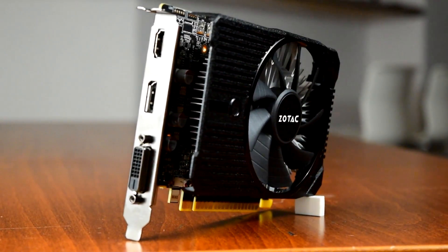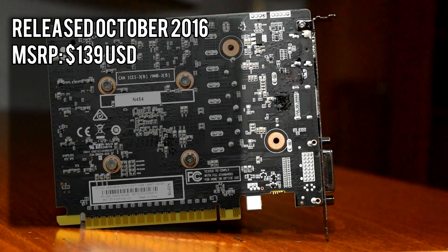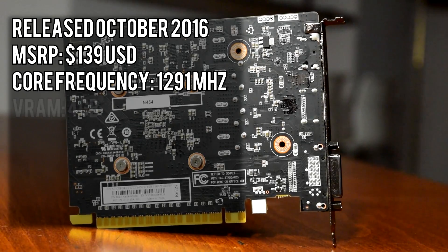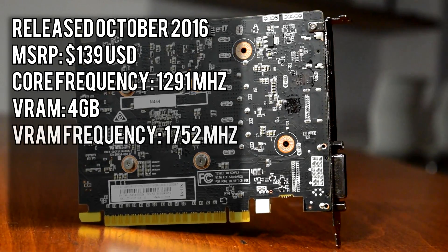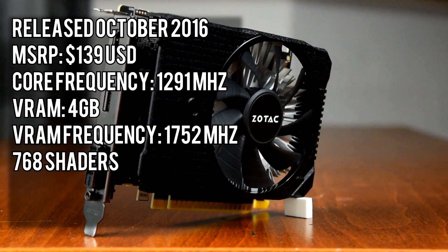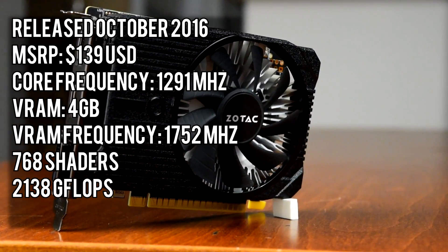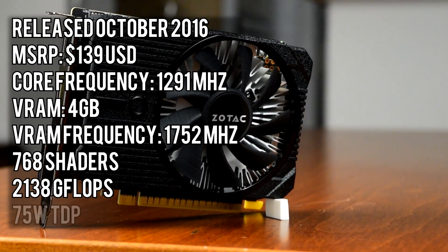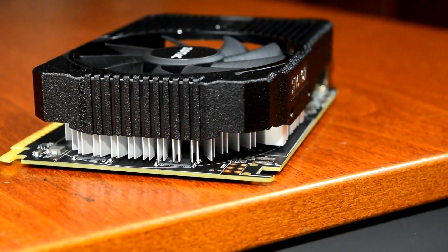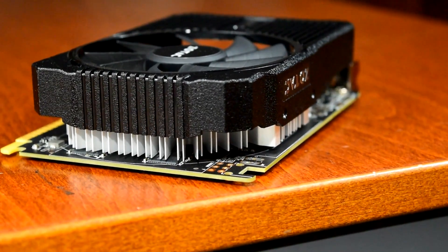This card was released just about a year ago in late October of 2016 at a launch price of $139 US dollars, and is one of the few cards still available at close to its launch price. It runs at a core frequency of 1291 MHz and comes with 4GB of GDDR5 memory at a speed of 1752 MHz, giving it a memory bandwidth of 112GB per second. It's equipped with 768 shaders and is rated for 2138 gigaflops of floating point performance. NVIDIA recommends a 400W power supply and the card is rated for a 75W TDP, meaning it doesn't require an extra PCIe power connector. This is a lower midrange card with 4GB of memory that you can drop into just about any system with a x16 PCIe slot.